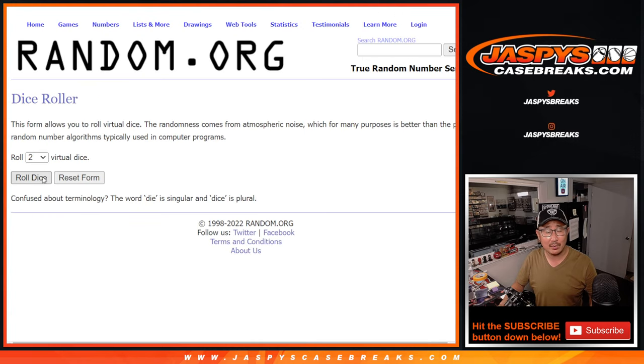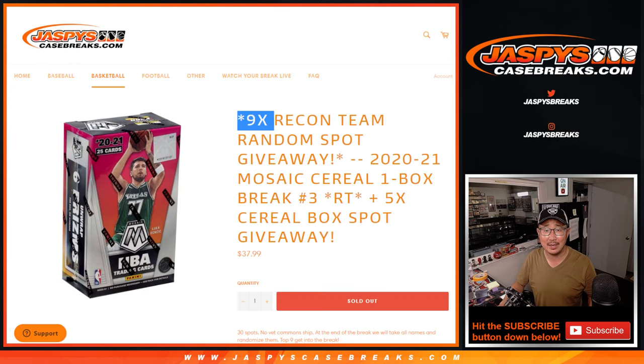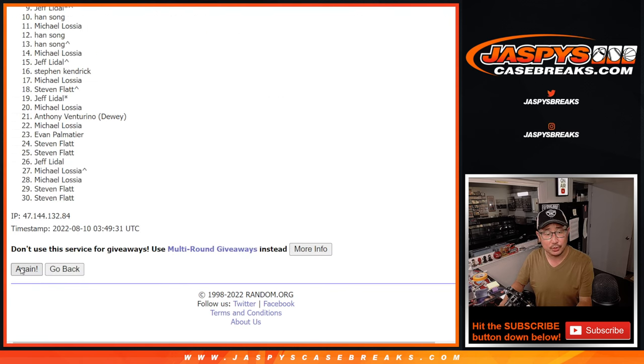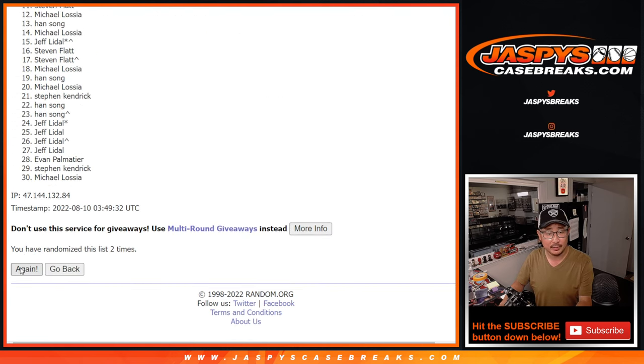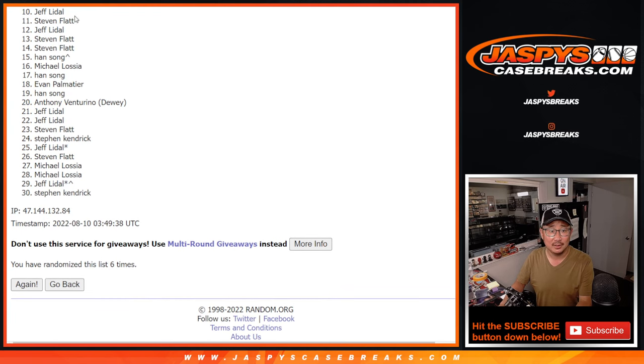Let's roll it and randomize that list — three and a three, six the hard way. Top nine after six rolls. Good luck. After rolling six times, from 10 on down — sorry Jeff, sad times, but we'll get them next time.